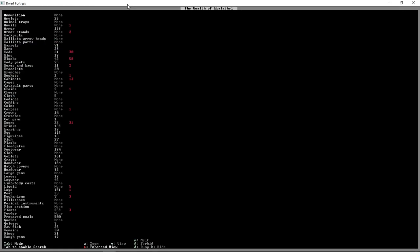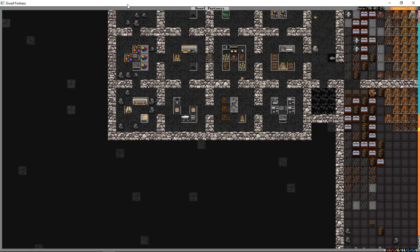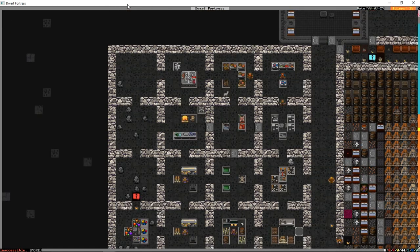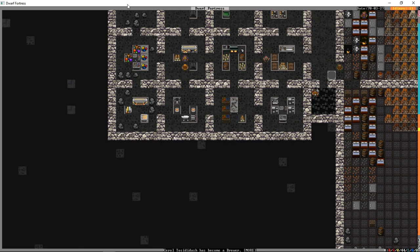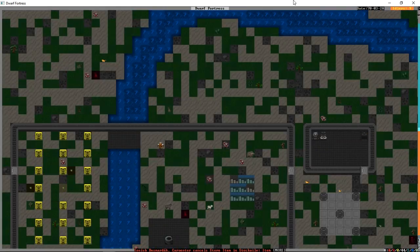We're going to press C to check our stocks and scroll down to bars. We have three silver bars and 21 charcoal, so we're on our way as far as smelting goes. We'll wait until we have maybe five or six silver bars and then order our blacksmith to begin construction of silver weapons. Then we'll pick a few of our idlers and throw them into the military to use those wooden shields and silver weapons we're going to make.